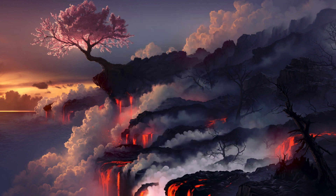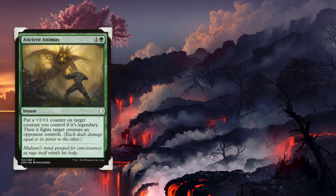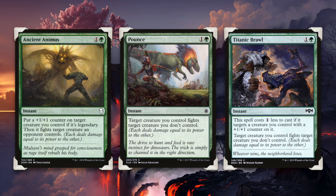We can even leverage Uro as instant speed creature removal. Cards such as Ancient Animus, Pounce, and Titanic Brawl will allow for Uro to fight one of our opponent's creatures at instant speed. And as a 6/6, he should be able to go toe-to-toe with most of your opponent's creatures.